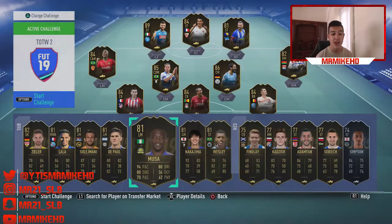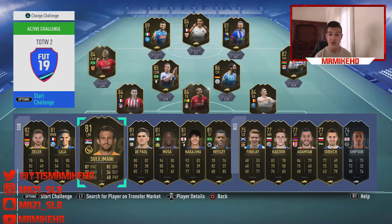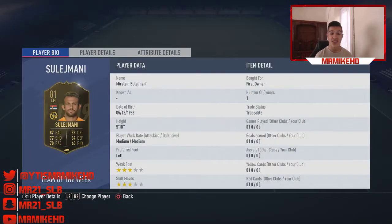Our next player is Soleimani — I wouldn't recommend you guys pick him up either. 3-star skill moves, 3-star weak foot, bad league, going for around 10,000 coins. Not the best of investments.